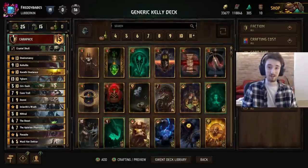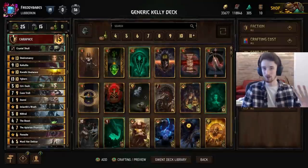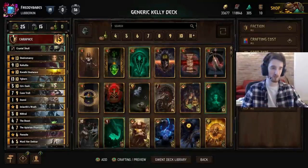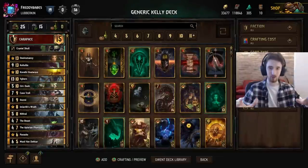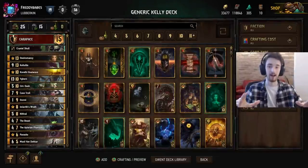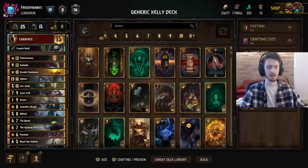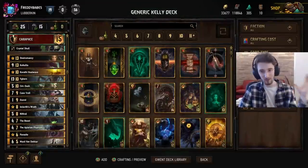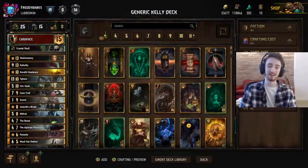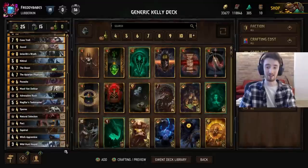Hello everybody, I'm back with another video for you today, and I wanted to play some monsters. I've played a bit of Koshchi, Relics, all of the new cards with the expansion, but once again I'm kind of focusing on grinding and climbing the ladder. So I have what I think is going to be one of the best versions of monsters, and that is simply Keltulus of old with the new Witch Apprentices — the Piggies as I like to call them.